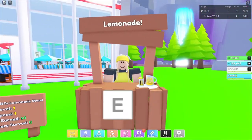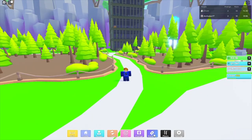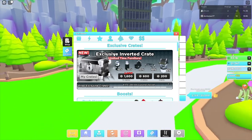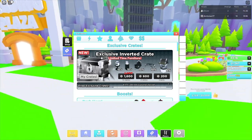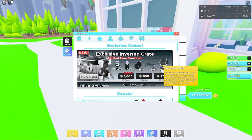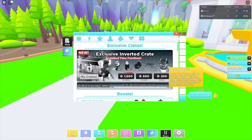I'm saving the detailed lemonade stand video for tomorrow or Monday. Now, brand new inverted items — if you go to Exclusive it shows the new exclusive inverted crate. This is the first time we're having crates inside of the game. It acts like Pet Simulator X — you pay Robux for crates and they give you OP items — except instead of huges and titanics, this game gives you inverted items.